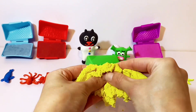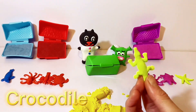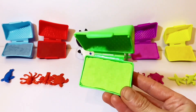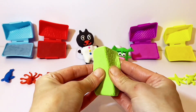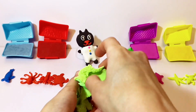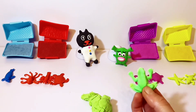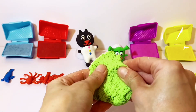Check it out! It's a yellow crocodile! That's the last one! What's gonna be inside? It's a frog! Frog can jump so high!